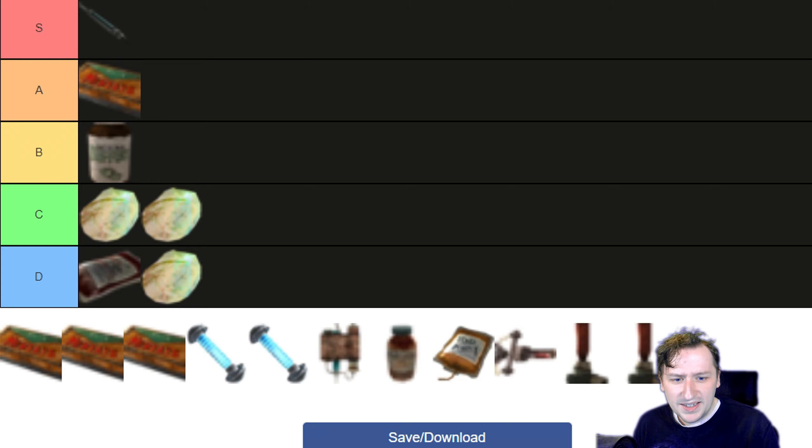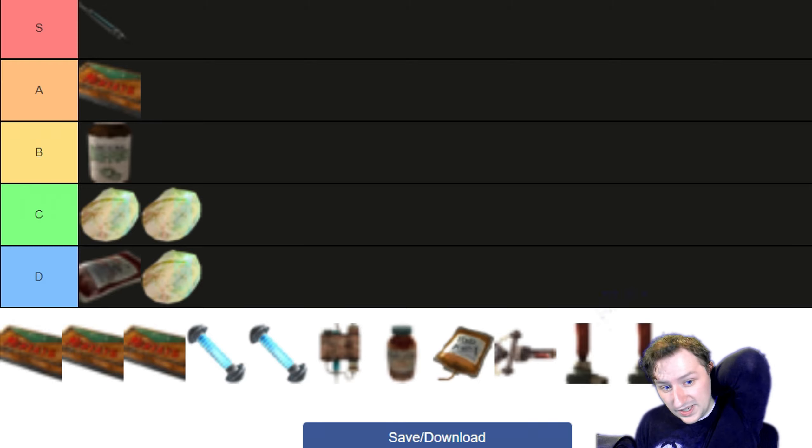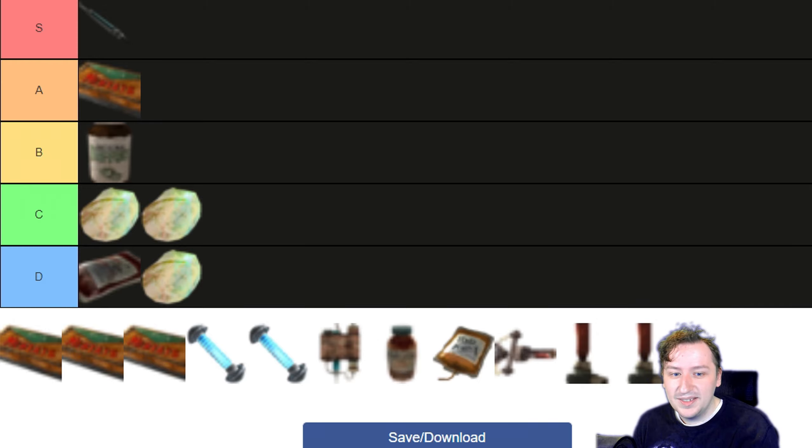The Med-X addiction in Fallout 4 and 76 is minus 1 Agility and 10 points of damage resist — ooh, that hurts. But in Fallout 3 it's only 1 Agility and 1 Intelligence, so that's not too bad.